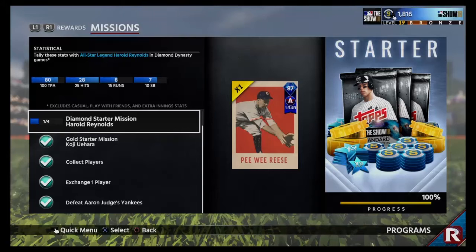Welcome back to the channel guys, today we've got some baseball action — MLB The Show 18. We're going on the road to get Pee Wee Reese, an 87 overall diamond player. Here's what we need to do with Harold Reynolds: I already completed a portion of it. We need 20 more plate appearances to get to 100 total, we've got the 25 hits with 28 total, 15 runs but only 8 so far, and only 3 stolen bases to go.